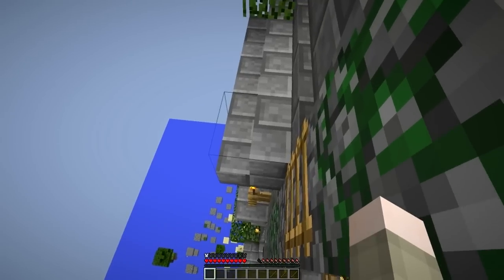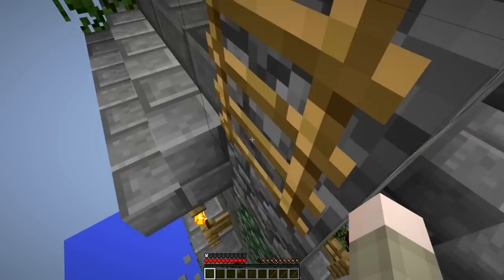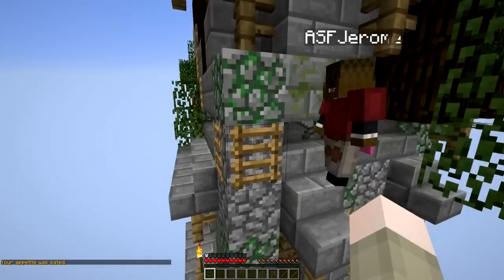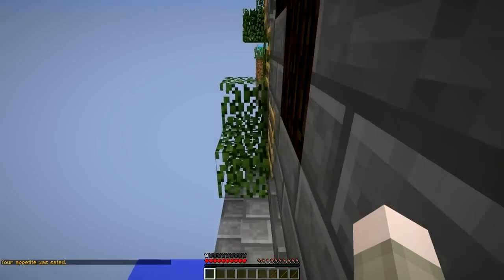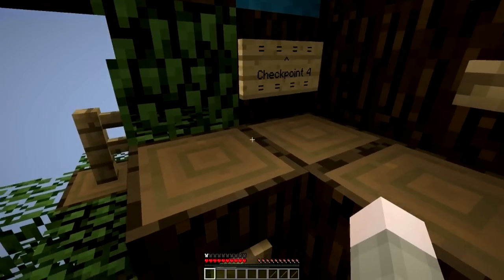Corner ladder. Oh god, I'm glitched. You can do it, you can do it. But I'm actually glitched, Jerome. What the heck's going on? Okay that was a glitch — I'm going right back to where I was. All right, I'm at the corner ladder. Did it. We did it! We made it! Checkpoint four.